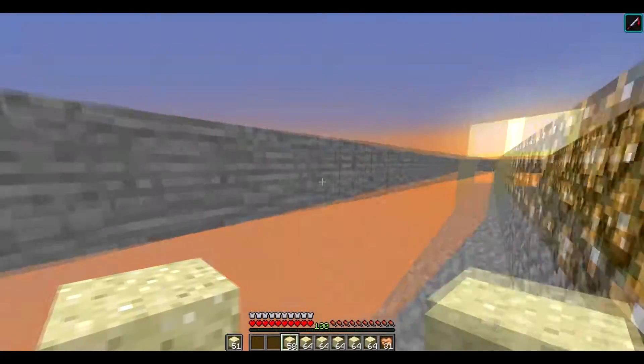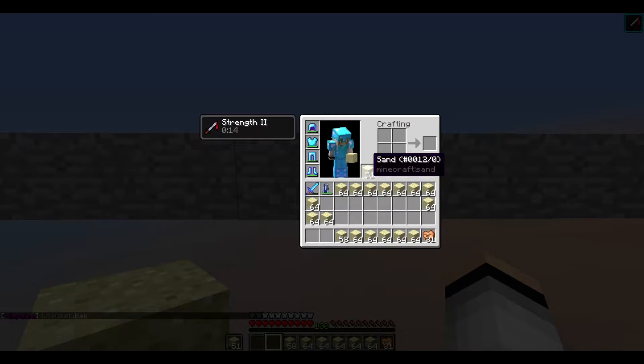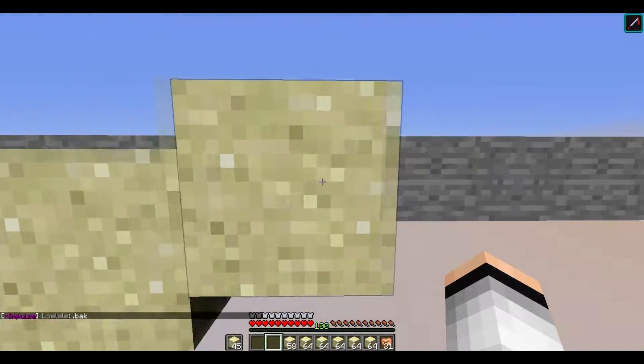It is to place sand extra fast, and how to do this is you put sand in your left hand and then make sure you have nothing in your hotbar, and then you start placing and it places it.